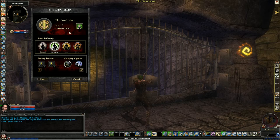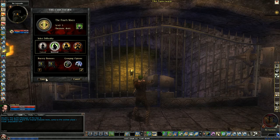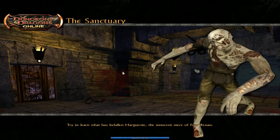Hopefully they've fixed that over the years — I don't know, but I think it's still the case. Anyway, this is The Friar's Niece, level three — The Sanctuary.